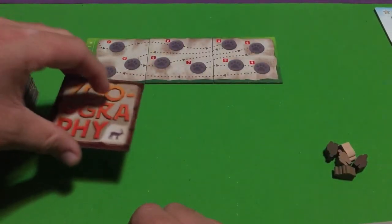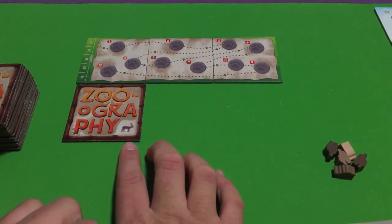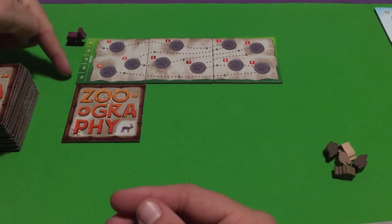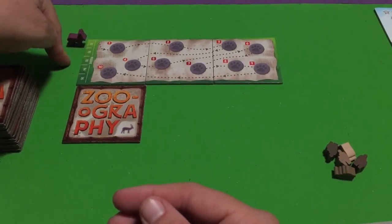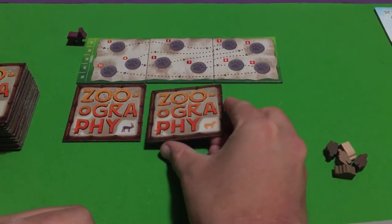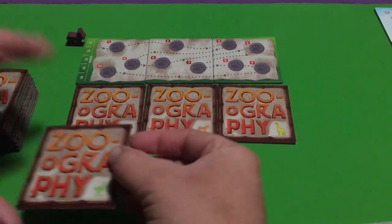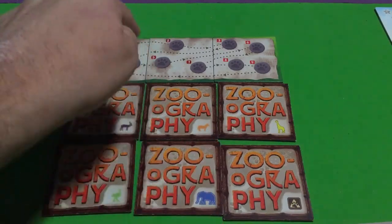Then you're going to place out six tiles. The first tile goes here — whatever animal that may be goes into the reserves. You can never have more than five animals in the reserves. If the reserves are full and more animals would go there, those animals just get discarded from the game. Then the remaining animals get placed out until you have six tiles total.